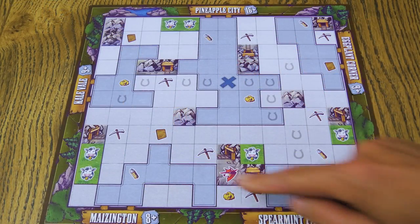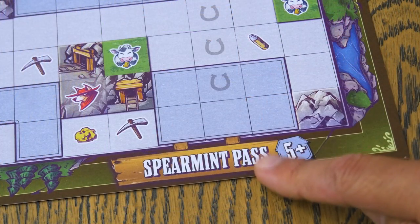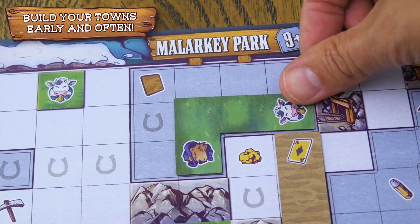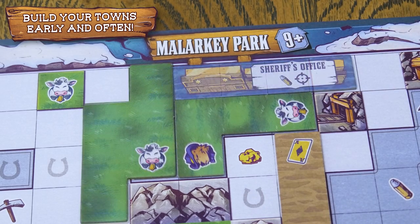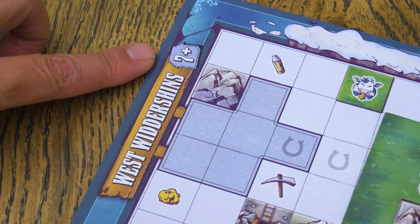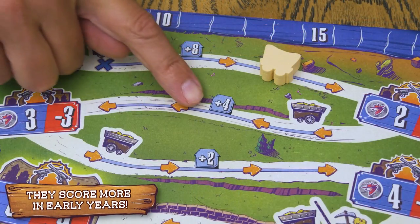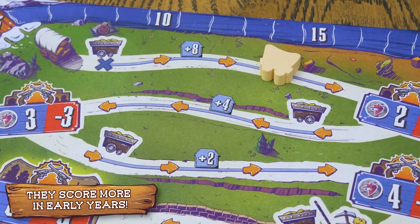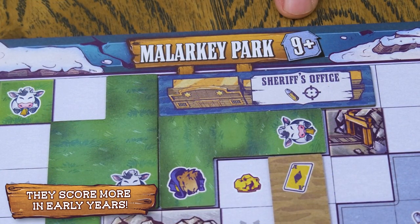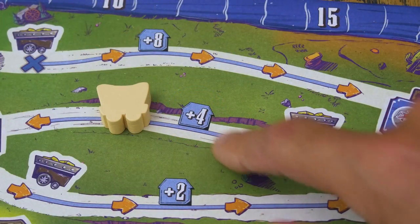Also on your settlement board, you'll see a number of areas more darkly shaded and marked with a sign. These represent towns, and to complete one, every square of it must be covered by tiles. Whenever you do complete a town, score the points shown on the town's sign plus the bonus points shown in the current year of the scoreboard. So for example, if you completed Malarkey Park during the second year, you'd score 9 plus 4 for a total of 13 points.